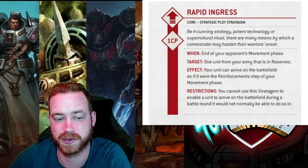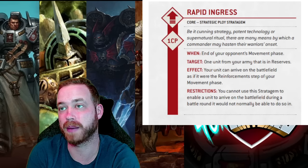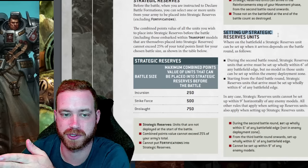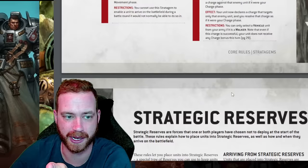Sometimes it's 12 inches if they have that 12-inch bubble like Space Marines, but that alone is insane. Your unit can arrive on the battlefield as if it was the reinforcement step of your movement phase. You cannot use this stratagem if you're unable to arrive on the battlefield normally — like turn one, or if there's a specific mission where you can't come in until turn three.